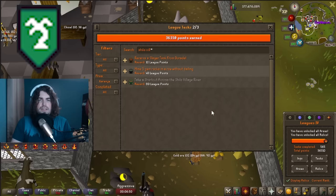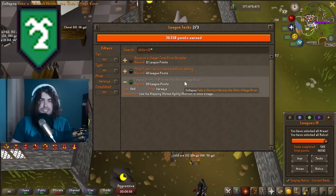Another easy task is taking the shortcut across the Shilo Village river, which only requires 77 Agility and the medium Karamja diary — that's 80 league points. The medium Karamja diary is not hard now that the Gout Tuber is so easy to get.